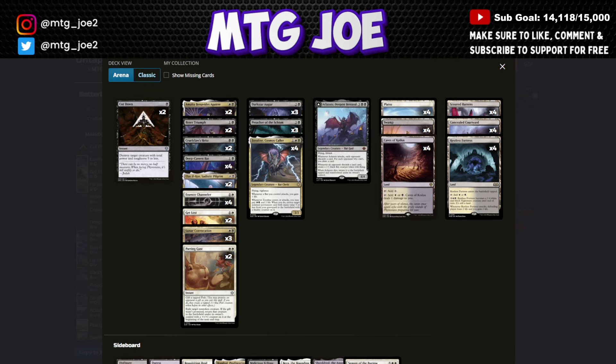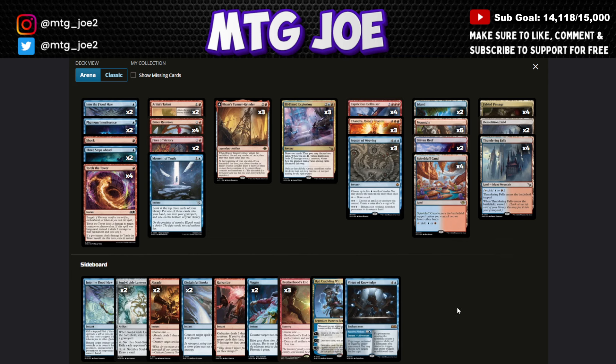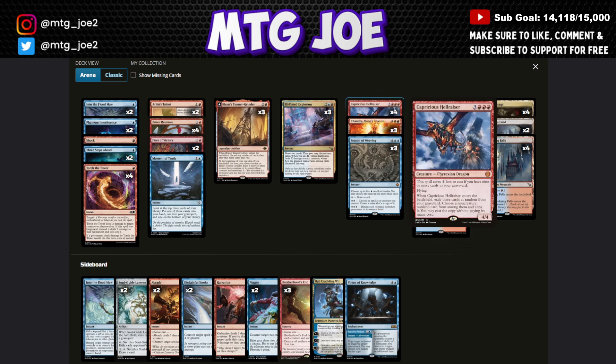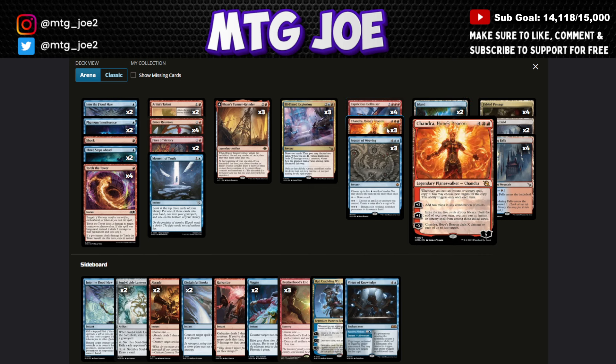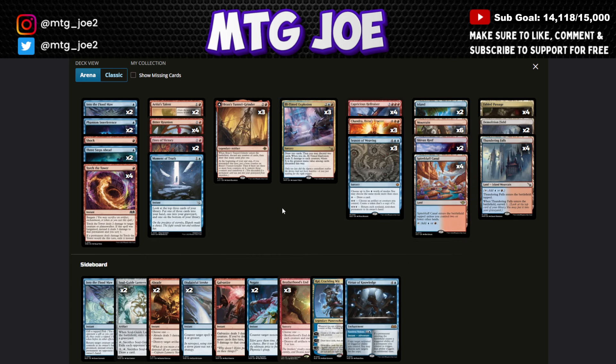Next is Nithin's Hellraiser Combo at 53-35 — a reanimator-of-spells style deck. Capricious Hellraiser is a 4/4 for six that costs three less if you have nine or more cards in your graveyard. When it enters, you exile three cards at random from your graveyard, choose a non-creature non-land among them, and cast a copy without paying its mana cost. Chandra can double your spells, and Season of Weaving returns each non-land permanent to its owner's hand to reset the board and reset your Hellraiser.